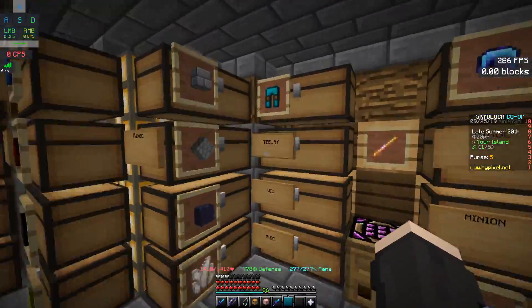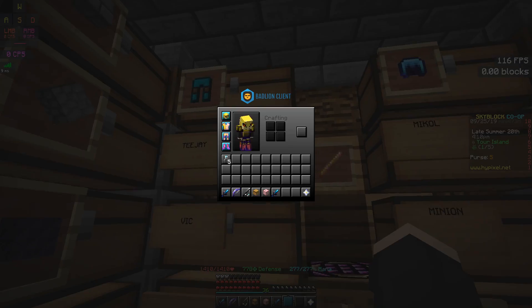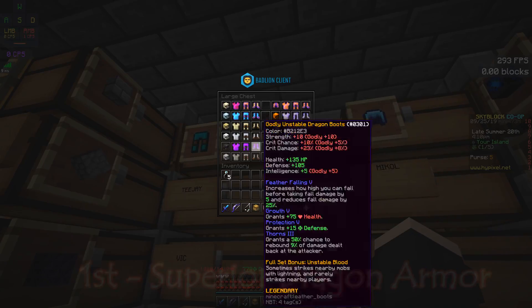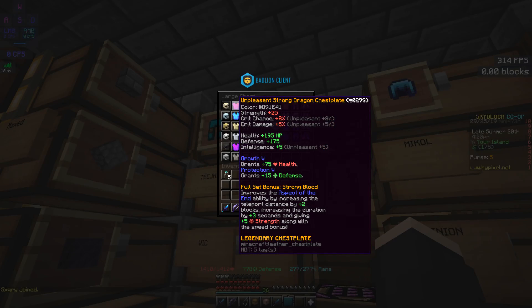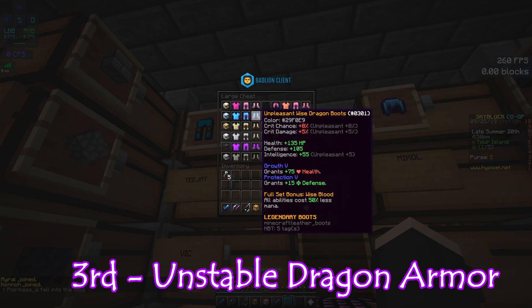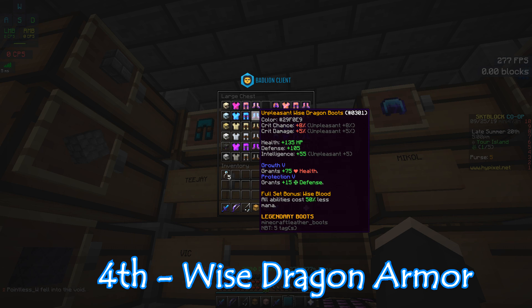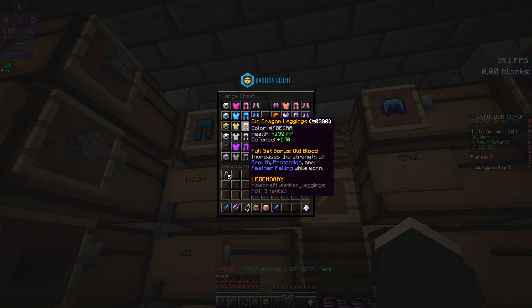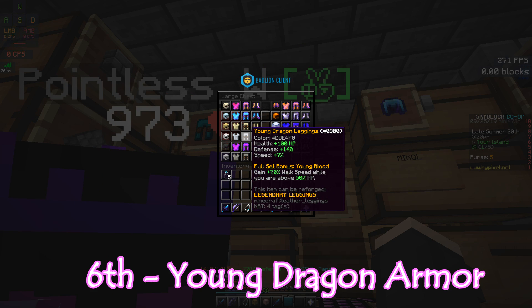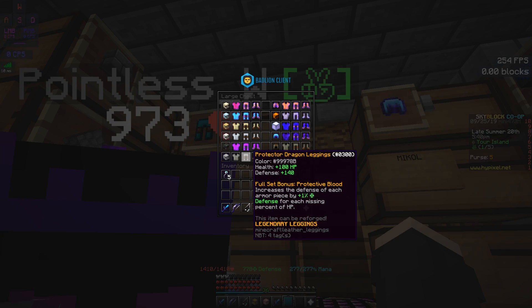Now I'm going to do a dragon armor ranking in terms of defense, damage, and overall statistics. First place is superior dragon armor. Second is strong, because they're both the best damage gear and strong is very cheap. Third is unstable. The rest I do not really recommend, but if forced to rank them: fourth would be wise dragon armor, fifth would be old dragon armor — the set bonus isn't great but at least the health doesn't get decreased. Sixth would be young dragon armor because it provides extra speed, which at least makes it fun. And protector is completely useless — the set bonus is basically a scam, so it comes in last.